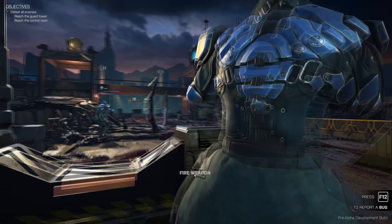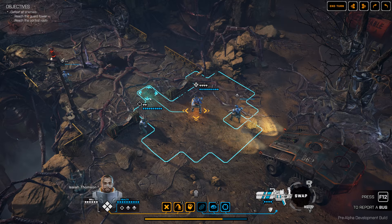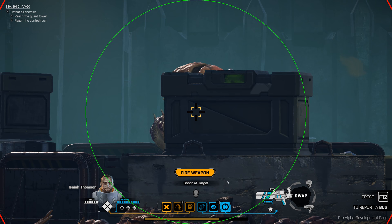No joy on that shot. Let's go to the next one. We have this target, so let's use the heavy in typical heavy style and have him shoot the cover that the target is hiding behind. I can't really aim at the target precisely but I can aim at the cover, and that should damage some of the stuff it's hiding behind.